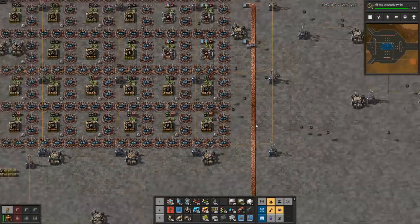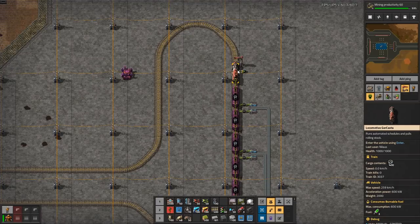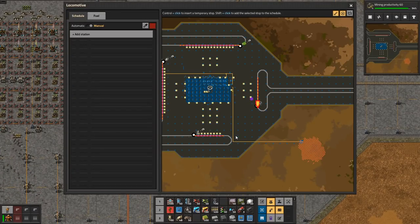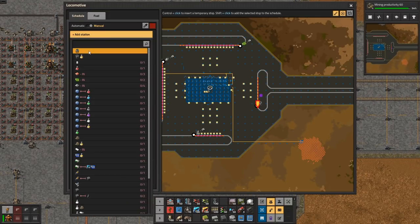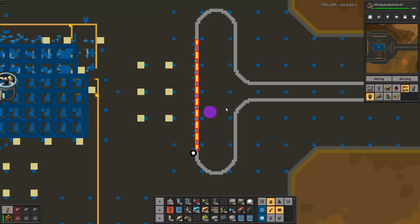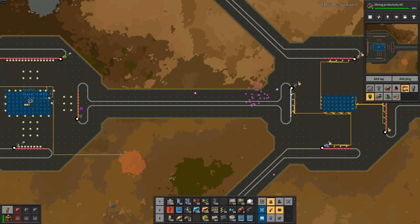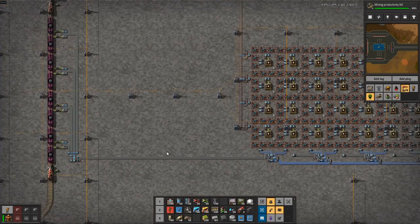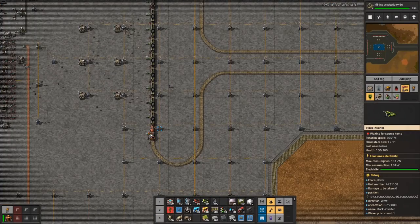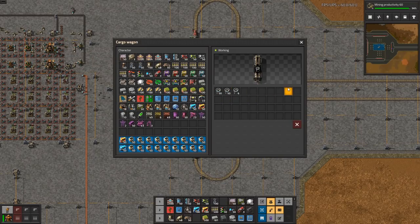It's going to take a while for this one to actually build, but it'll get there. We are now at about 200 — that's not much. Each train here is coming in with 400 on the entire 1-1-0 train. Should I let this fill up entirely? I think so. This one will go from this location until full, into that location until empty — very simple.